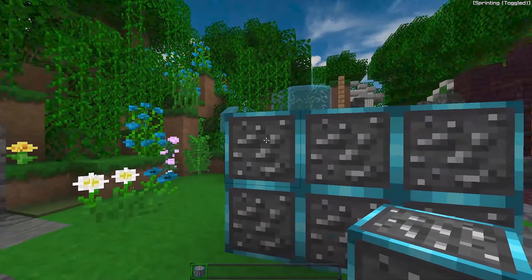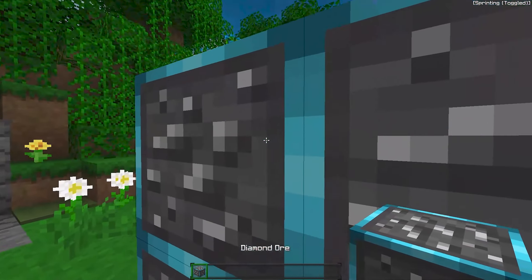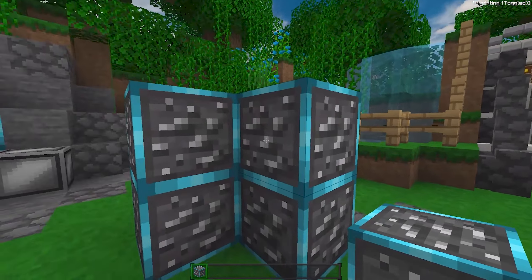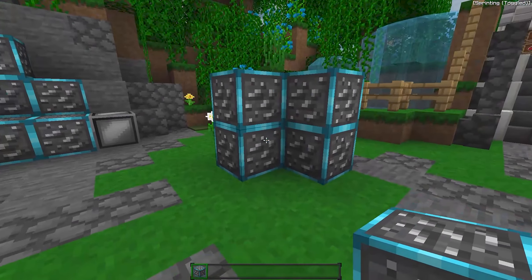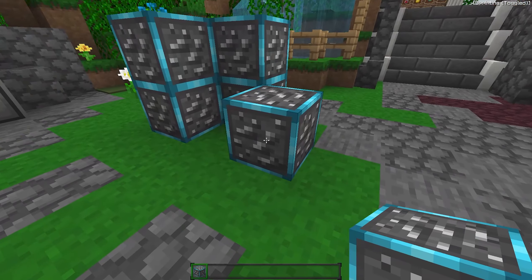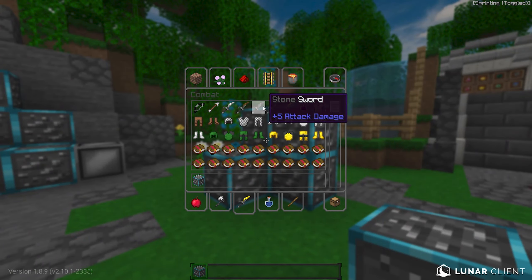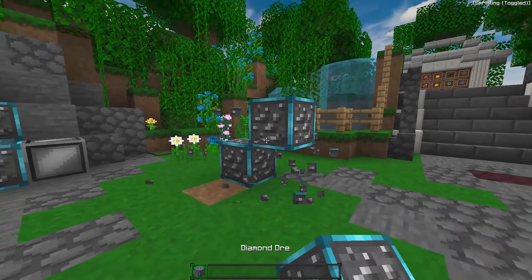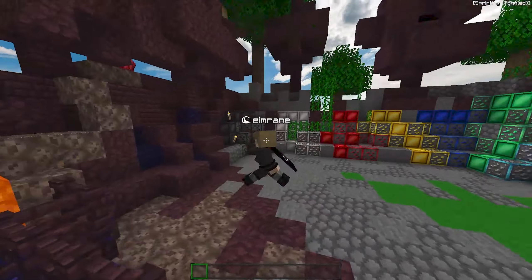I wanted to make the diamond have a green outline similar to the sword, but in gameplay you really can't tell what's iron and what's diamond. So I decided to make it blue with a silver aura — it's silver and not blue because it's my chest blade. Yeah, it's pretty clean blocks.